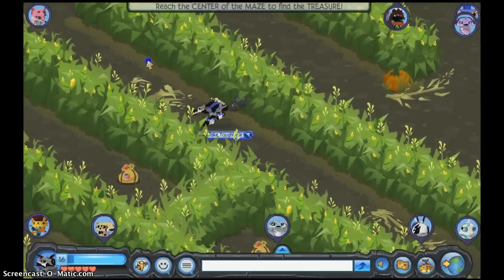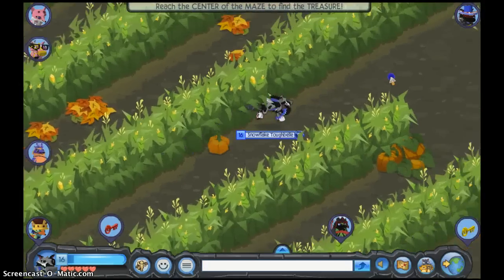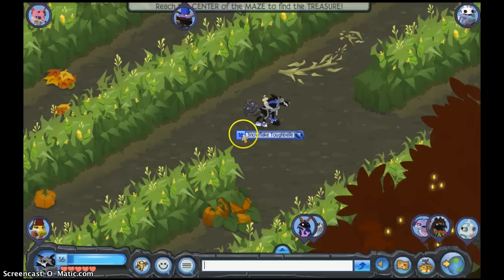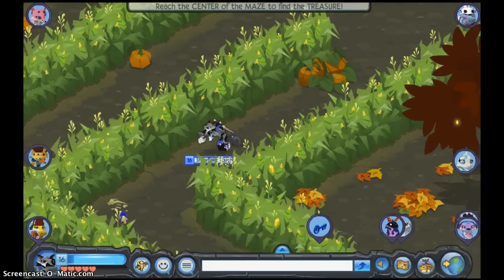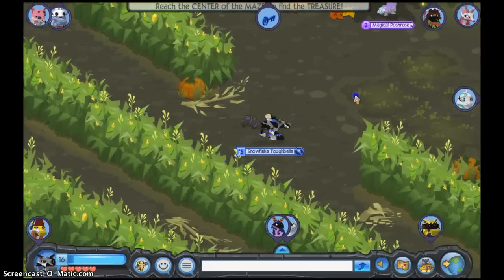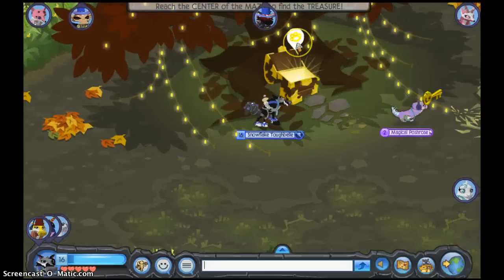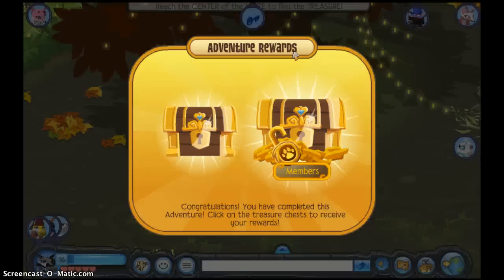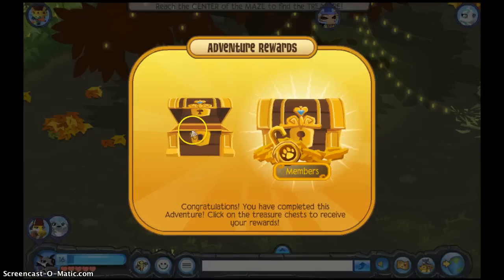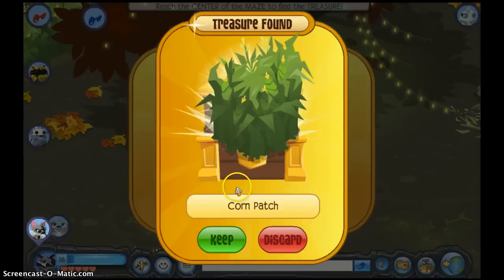I can tell that a few people have already figured out the route. Once you see the red tree and you see this little opening, you want to go here. You'll get prizes — this section is for non-members. Oh, I got a corn patch — I've never gotten that before!